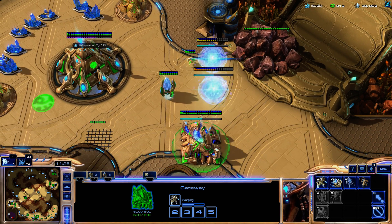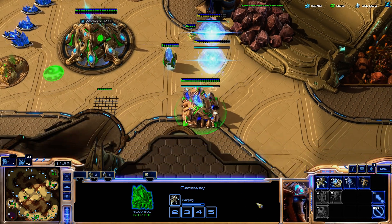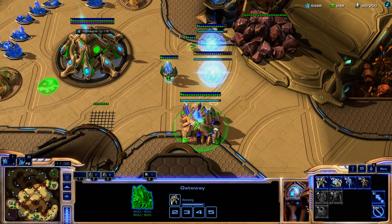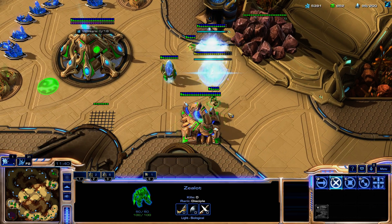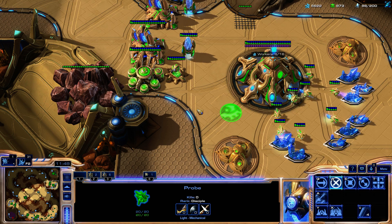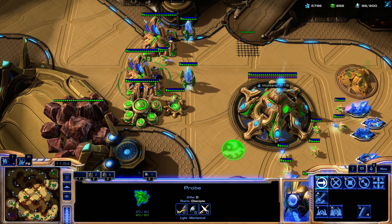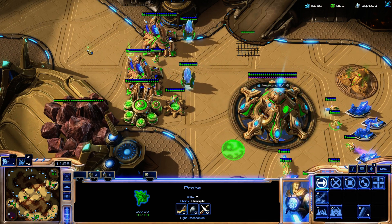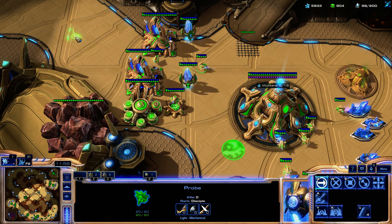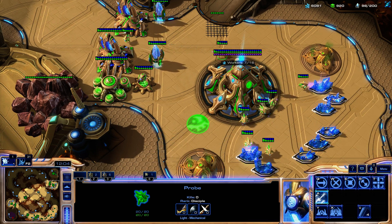That takes a little bit of APM, and in the lower leagues some Zerg will forget that - but I don't. I don't think a programmer will forget that either. So you put this on hold position and then you have a complete wall. The same applies here - this probe is on hold position and nothing can move through.